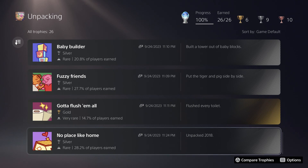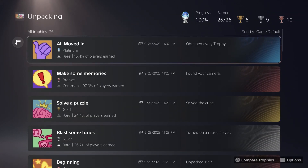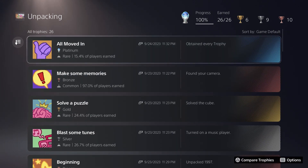This final story trophy is for finishing the last level of the game. It's an easy Platinum Trophy overall, as long as you are willing to use the accessibility option, as that is just going to make your life a whole heck of a lot easier.